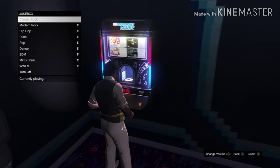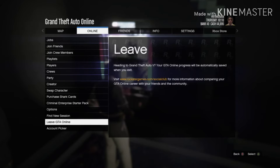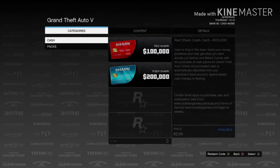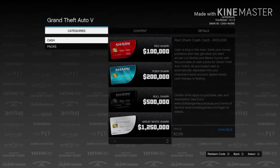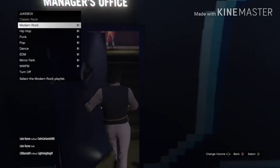Then it should say that. Then press up the start menu again and then go to online, go to purchase shark cards, and let it fully load in. Once it fully loads in, just pop out of it, and this is what should happen - it should glitch out your game like this.